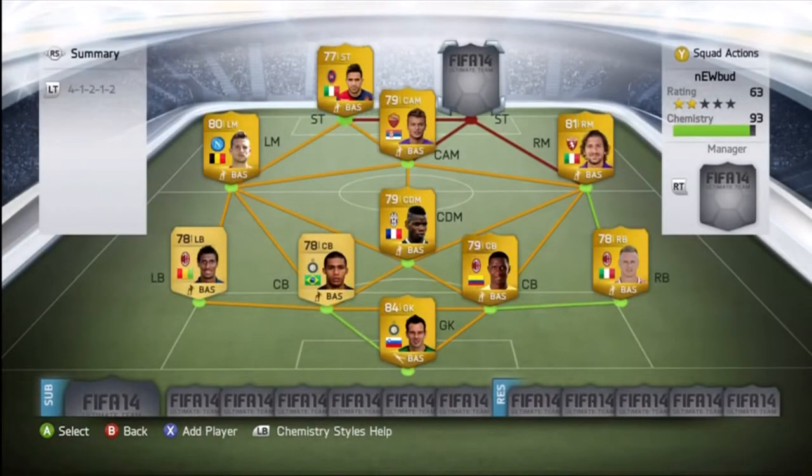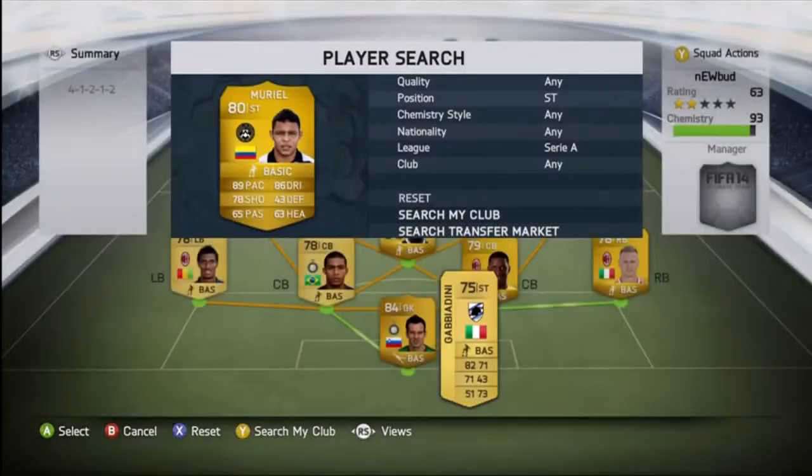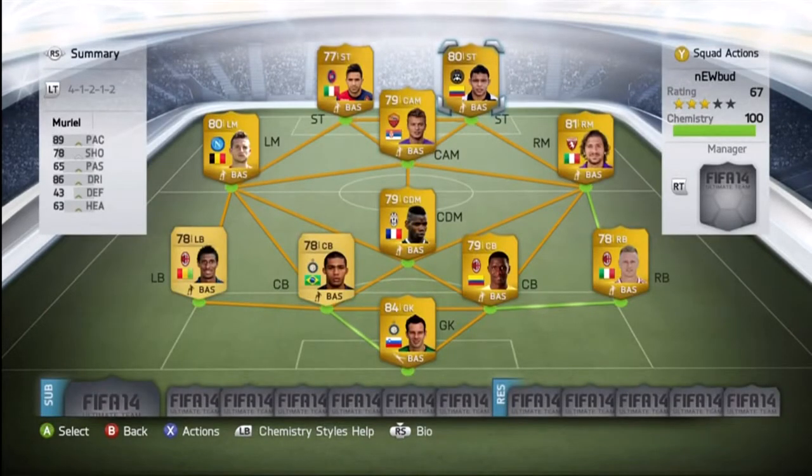At left striker, we got Swall — he's got 91 pace, 82 dribbling, 4-star weak foot, and 3-star skill moves. At right striker, we got my favorite player in the game so far, Muriel — 89 pace, 86 dribbling, 78 shooting, 80 shot power, 4-star weak foot, and 4-star skill moves. This guy is a beast, you gotta get him — he had a hat trick for me one time.